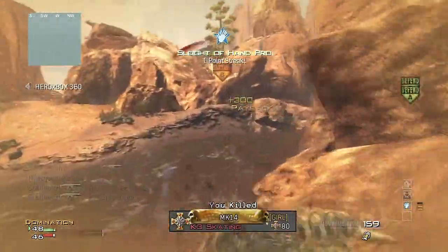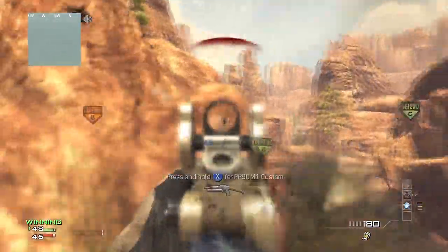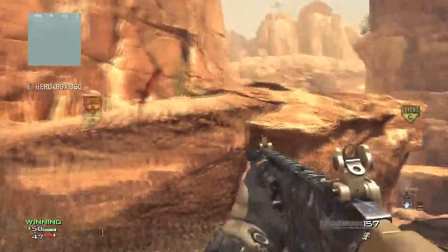Yo, what's up guys? It's the Goblin. What I have for you guys is a MOAB on the new DLC map, Gulch. This is a new map that dropped in the final package for Modern Warfare 3, the September DLC drop.